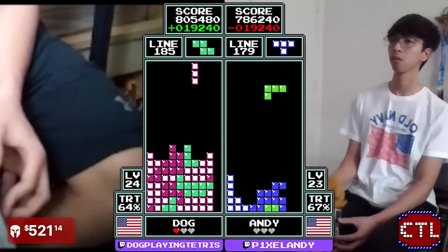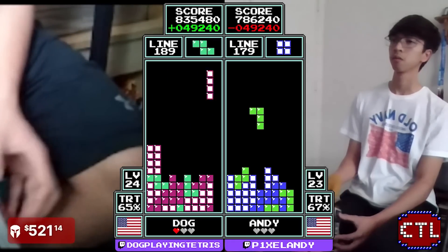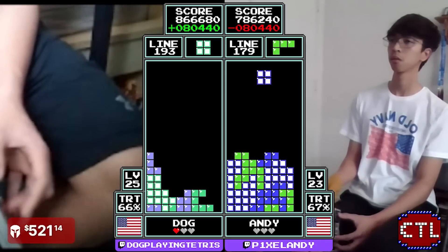Dog gets the perfect time bar there to lower the stack, gets the Tetris — 835,000 points — 10 lines ahead of Andy, though Andy's only down about 80,000. So it is a very close game here.